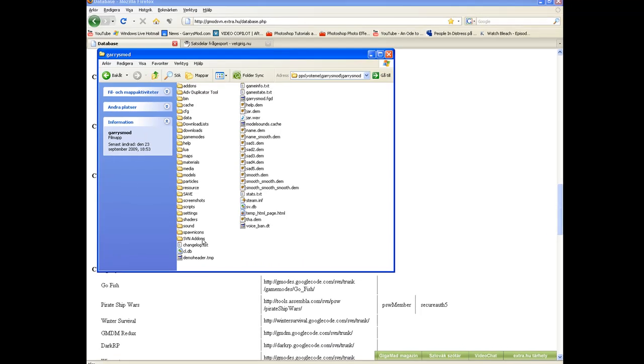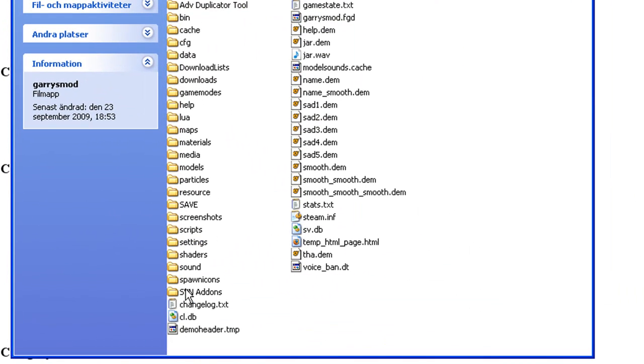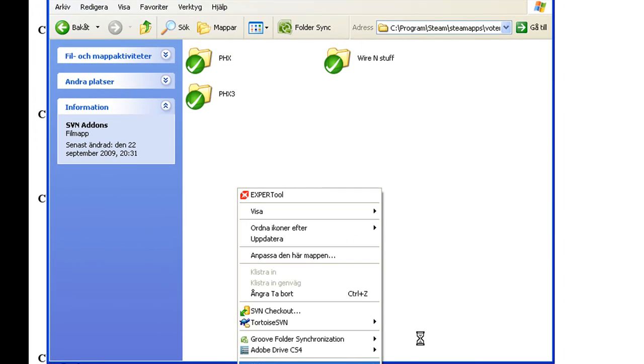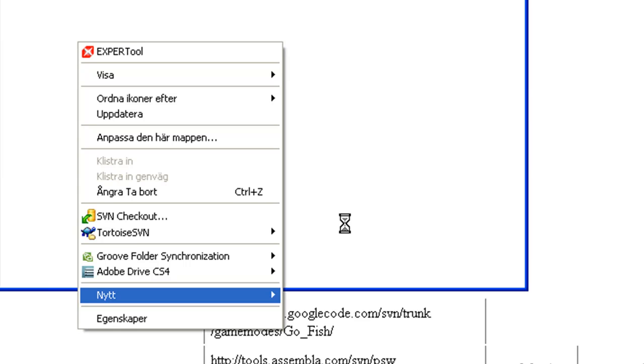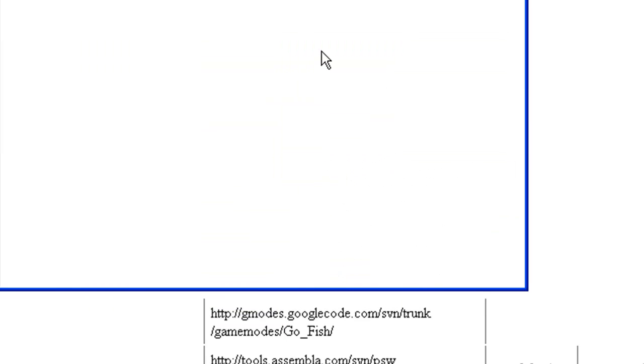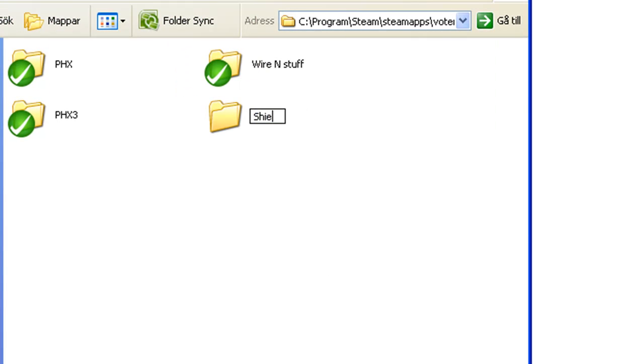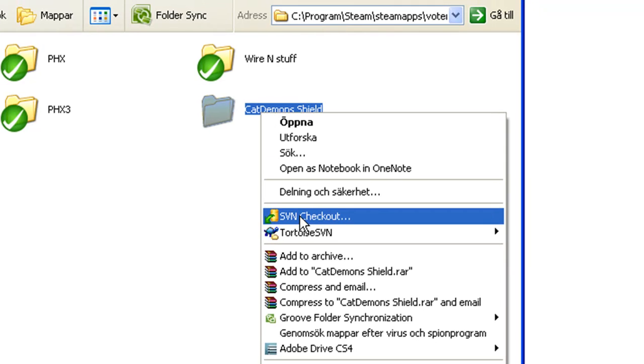Go to your Garry's Mod folder. Make a new folder called 'SVN addons', go into that, and make a new folder called 'Shield' — Cat Demons Shield. Right-click and go to SVN Checkout.